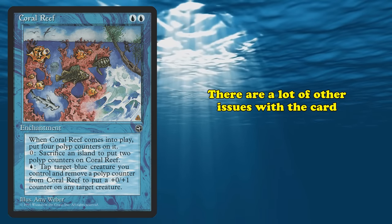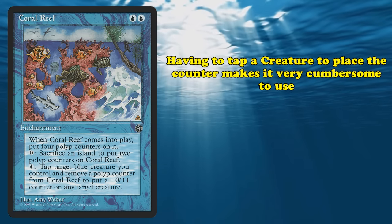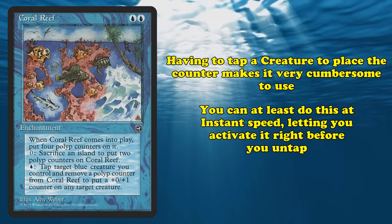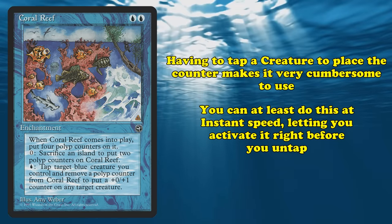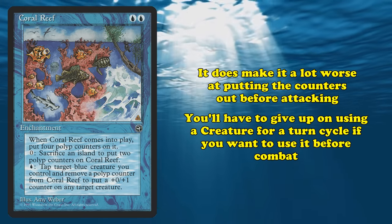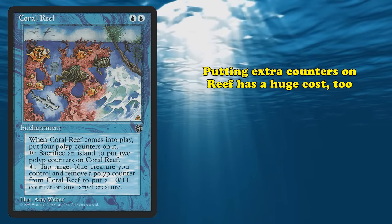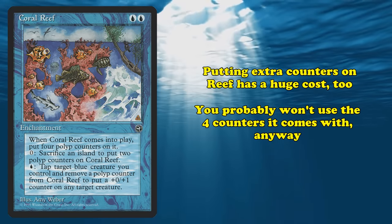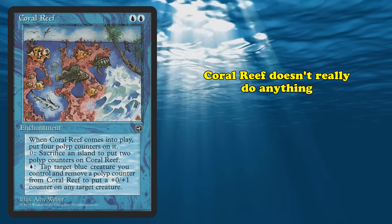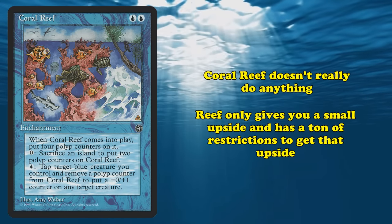Having to tap a blue creature you control makes it a lot more cumbersome to use. You can at least do this at instant speed, so you can tap your creatures at the end of your opponent's turn or after blocks, so you won't necessarily have to skip using it for an entire turn. Still, it prevents you from using those tapped creatures as attackers or blockers. The ability to put extra counters on Reef is also pretty bad, as sacrificing lands is always a huge cost. Coral Reef asks for quite a bit of mana up front and only gives you a very small benefit, and that benefit asks for you to meet even more requirements to get.